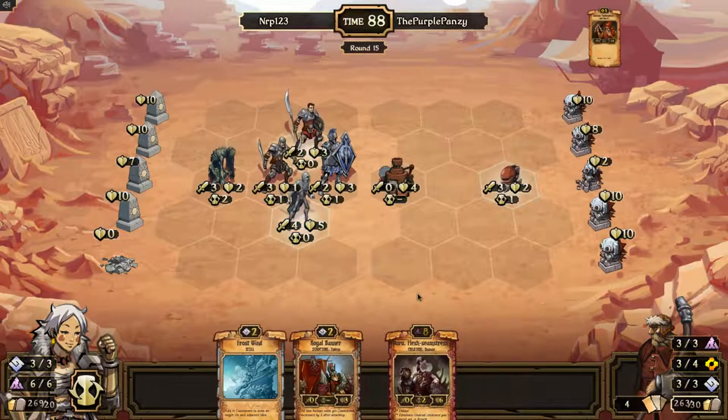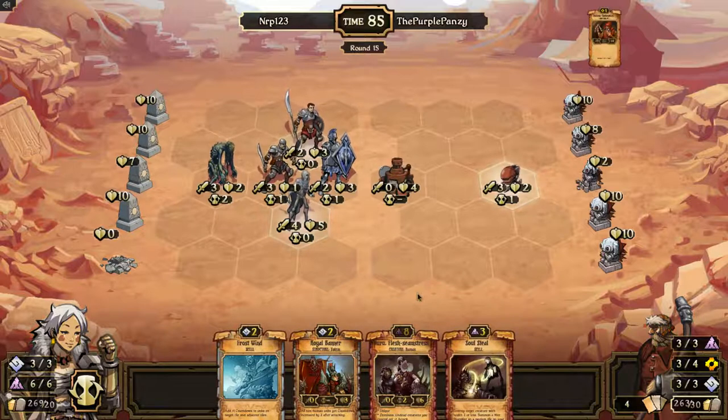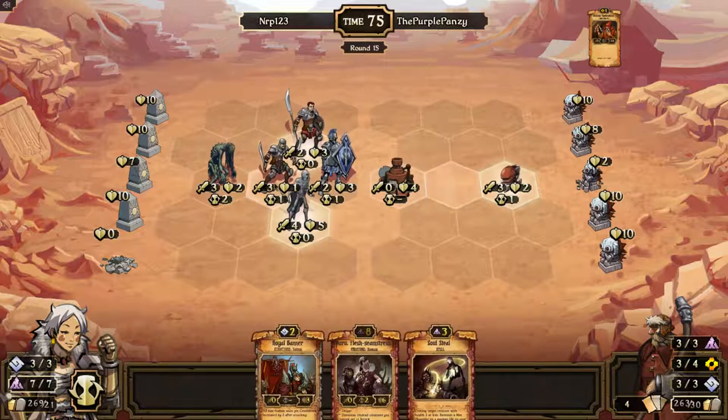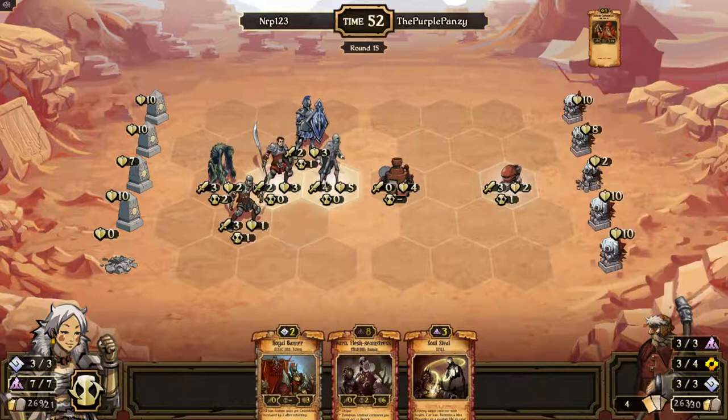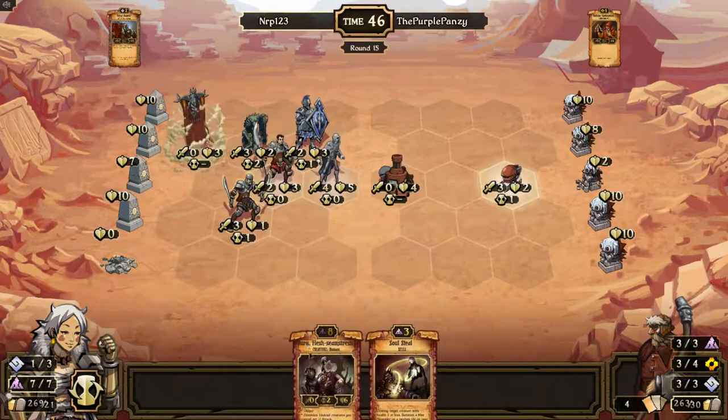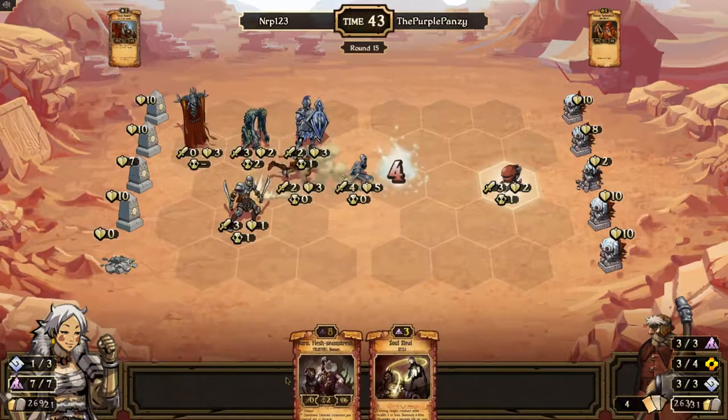Useless Contraption. Soul Steal — nice. I'll sac the Frostwind for Decay because I want to play that next turn. I'll go 4 and then 2. Oh no, I can't — I can't go 4 and 2 because my guys are placed like that and I'm stuck. That works. I'll make sure this guy has 3 things behind it. Royal Banner — I have all the humans and you don't. And I have a New Roofless Seamstress for next turn.